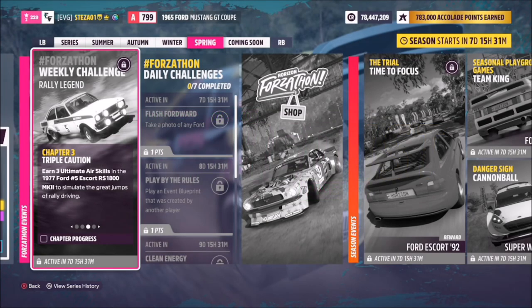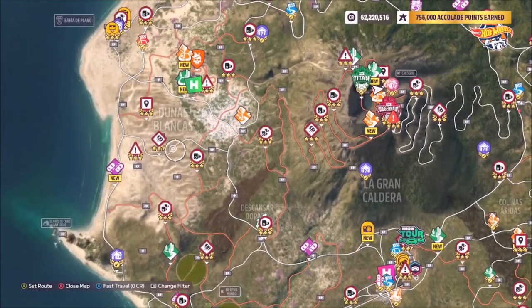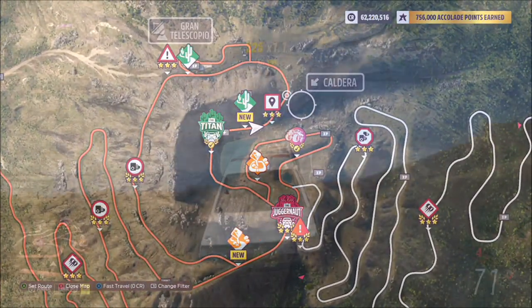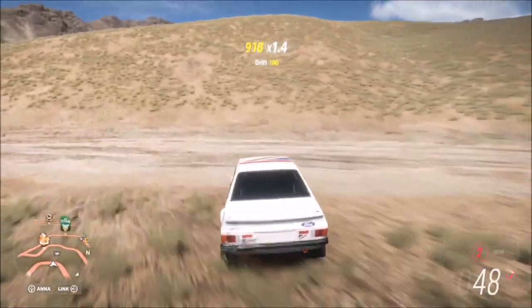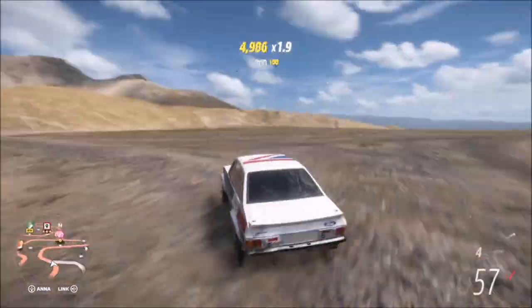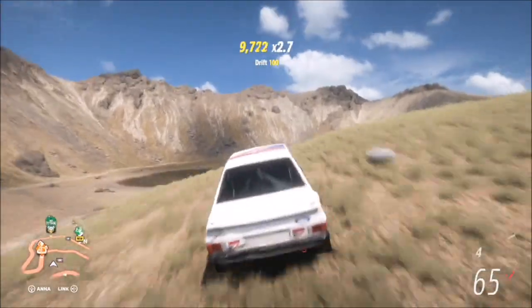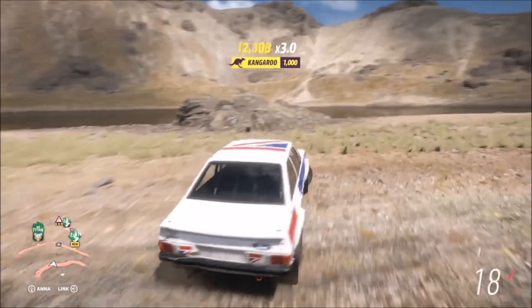The next challenge wants you to earn three ultimate air skills, which is again super easy. Normally I'd recommend heading over to the Dunas Blancas region as there are loads of jumps and sand dunes, but as we're already at the top of the Caldera volcano there are also plenty of jumps here. Just hang around this area, stick to one of the hillsides, and jump back and forth a couple of times — you only need three ultimate air skills and that'll complete this challenge.